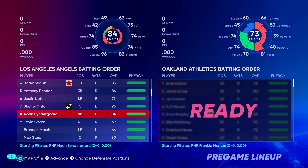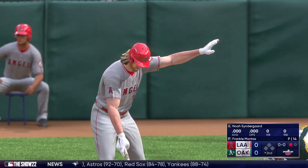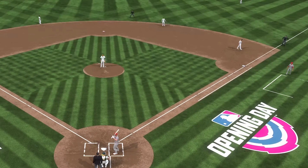This allows me to put Shohei in the game as a catcher, and because there is no DH, the pitcher will be in the lineup. After the starting pitcher faces three batters, I can pinch hit with the normal starting catcher, Max Stassi, and then leave him in the game to pitch. So the plan is set — now let's do it.